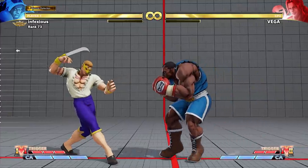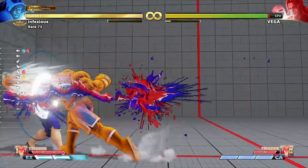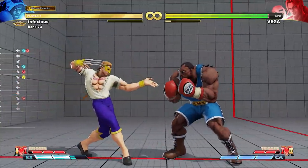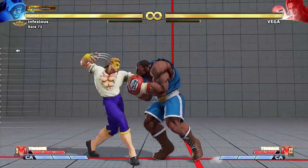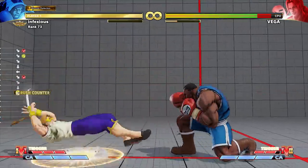In this example, Balrog is using an option select crouching hard kick in his block string. Balrog uses crouching medium punch as his meaty attack. If Vega uses his invincible flip, Balrog's crouching hard kick will come out automatically.